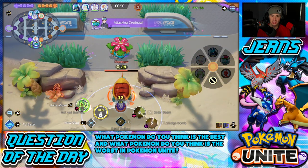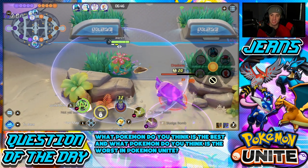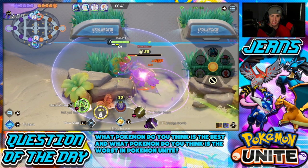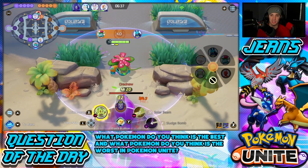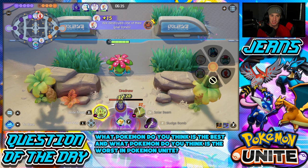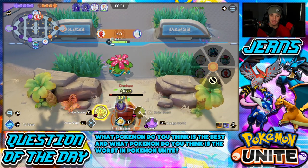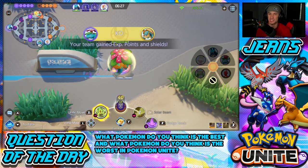Rolling out from here. The Scorbunny — get over here. I'm whipping up on Drednaw, I need some help if they come over and steal it. Solar Beam onto Drednaw — he's regenerating which is kind of annoying but we should be able to get it. Look at him, he's already back up to half health and no one's contesting me. Keep ripping, keep ripping — there we go, get Drednaw! Now let's roll out and play for kills.